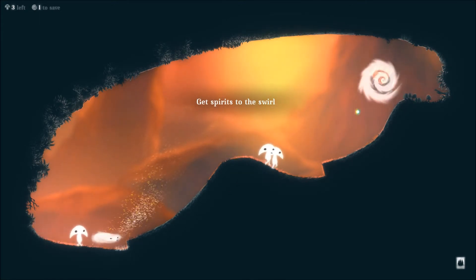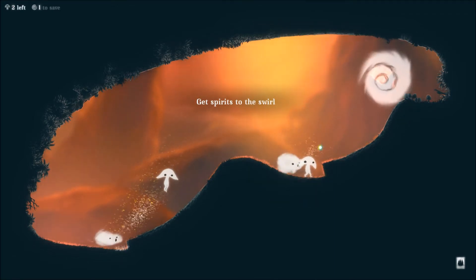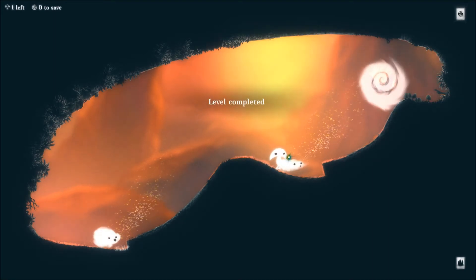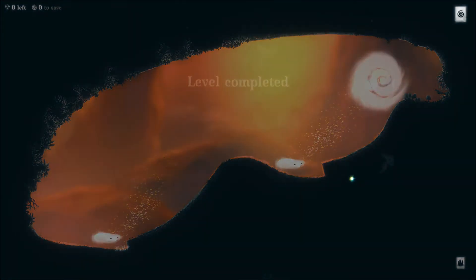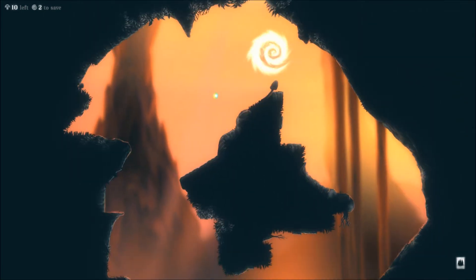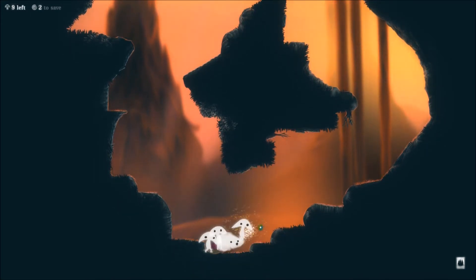We need to get at least one in here to actually win. Let's do this again. And then the level is completed. You get more points by getting more spirits into the swirl, and you get even more points by getting a plant. I don't know if there are any plants on this level — no, there aren't. Let's go ahead and try this.